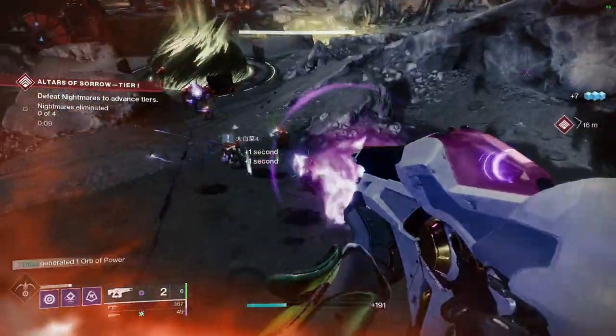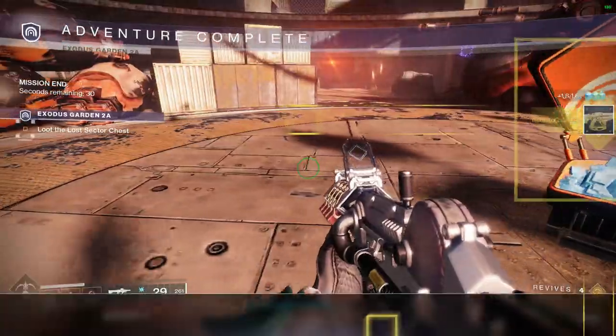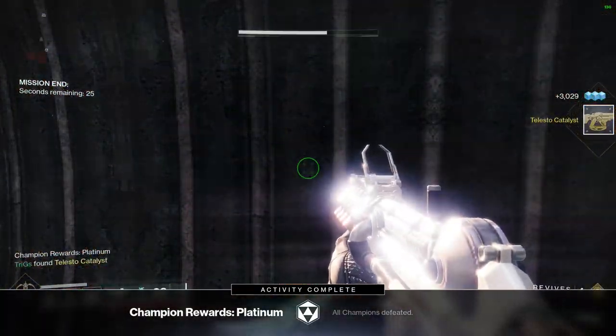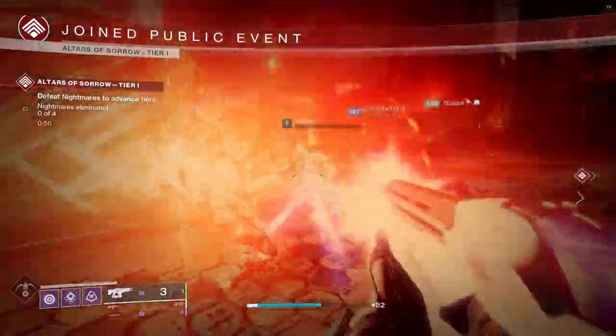Once you do obtain the exotic, you're going to want its catalyst. In order to obtain its catalyst, this comes from completing legend and master level lost sectors. These are the lost sectors on the Cosmodrome, Moon, and Europa, and they rotate on a daily basis. You are bound to get this catalyst to drop, and what is nice is you can farm exotic armor while you are trying to get this catalyst to drop.